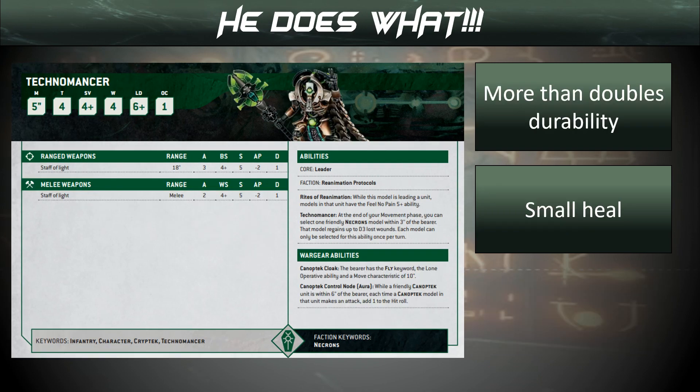Alternatively we can use a Technomancer. A 5+ feel no pain for the unit is not something to be shrugged at — 2 wounds a model, 5+ saves are going to make some weapons really, really inefficient. In addition, he can buff any nearby connected units if you have them around.